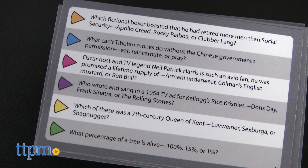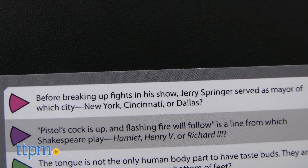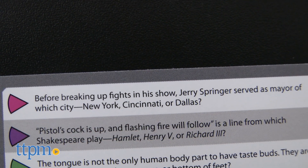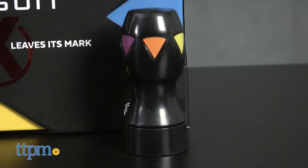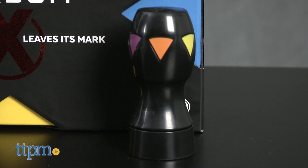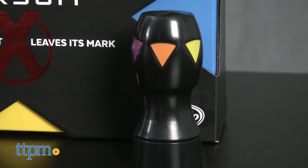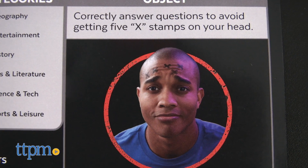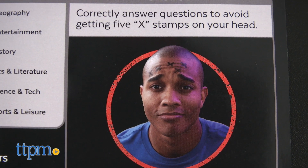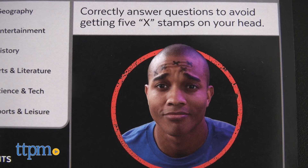But while it's always nice to see an updated version of trivia questions added to this game, it's not the questions that won us over. It's the X factor. And by that I mean the game comes with an X stamper, the kind you might get stamped on your hand before entering a bar or an event. Only the purpose of this stamper has nothing to do with VIP status or being of legal drinking age — it means you're wrong.